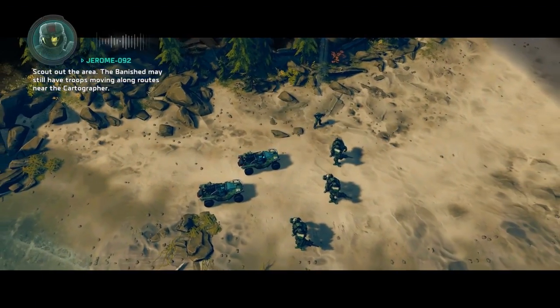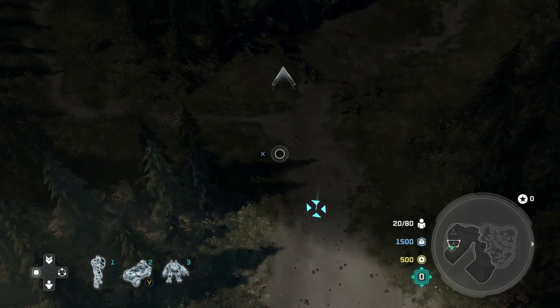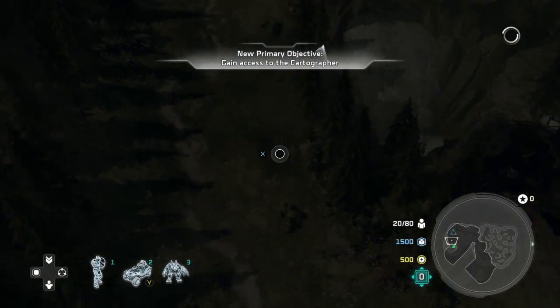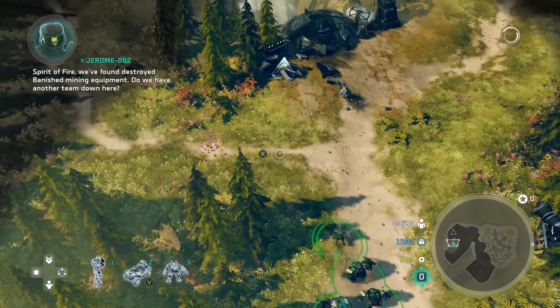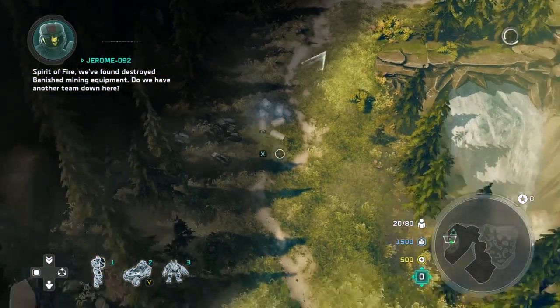What's up guys and gals? It's the Tyrant here, and welcome back to my Halo Wars 2 legendary walkthrough. Right now we're doing Mission 3 entitled Ascension, and the beginning doesn't start out too difficult. Essentially, it starts out like a scout-based mission, but quickly does turn on you very quickly.